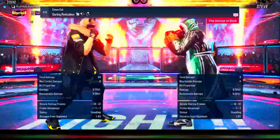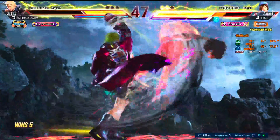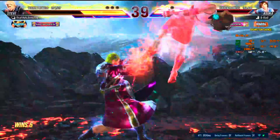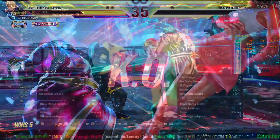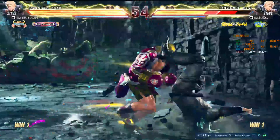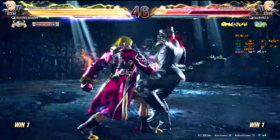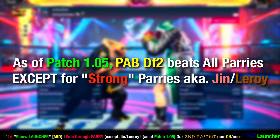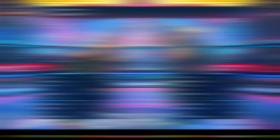Cutting elbow — peek-a-boo down-forward two — is a move I should be using more often. This is a launcher out of peek-a-boo, minus ten on block, so it is punishable by jab. It's a very compact launcher where Steve launches the opponent with his elbow, allowing for a full combo. This move is 16 frames, making it probably our fastest launcher out of stance. A key benefit is that it is non-parryable, as it is an elbow and not a fist, so characters with punch parries or sabaki cannot parry it.